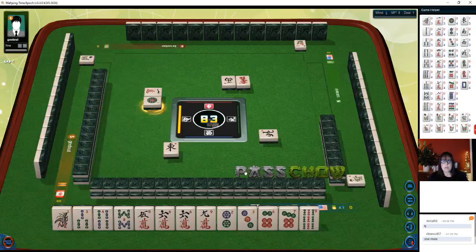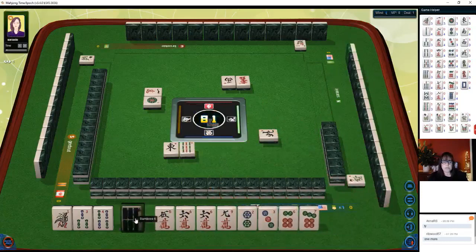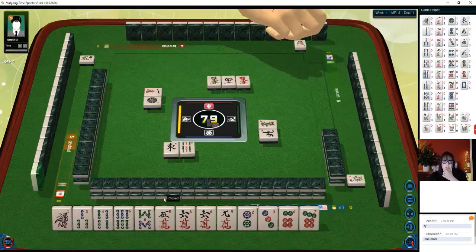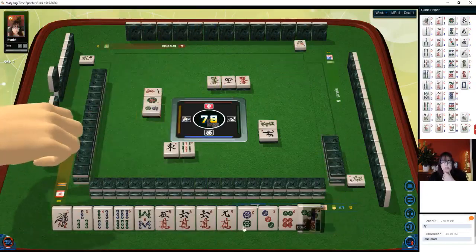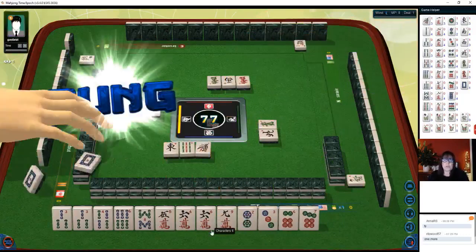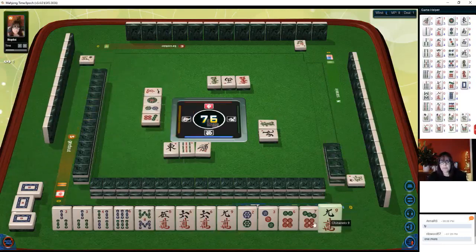We're not going to take that — let's discard nine bam. We're going to try to do all simples: two-three-four, three-four-five in bams, green dragon. Two-three-four, three-four-five, four-five-six in cracks — there's another three. We have two pairs now, but no terminals or honors, so right now we have what's called all simples — that's two points.